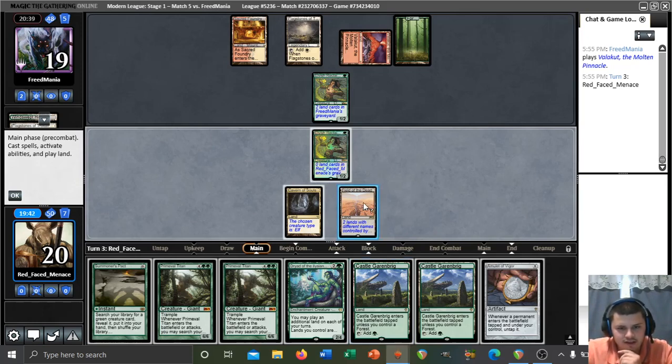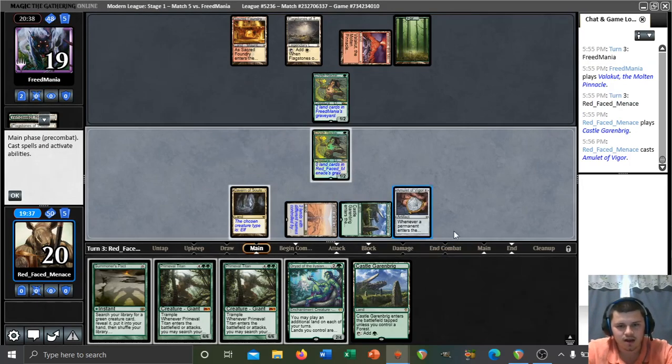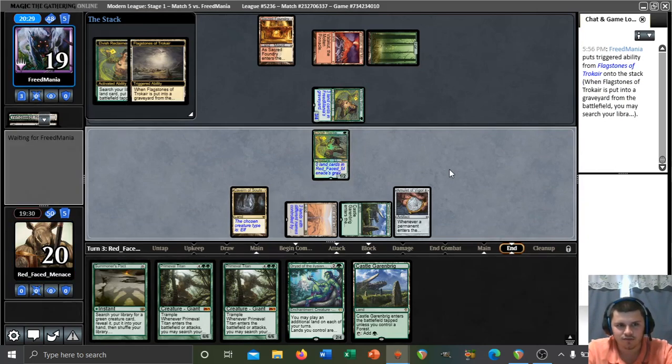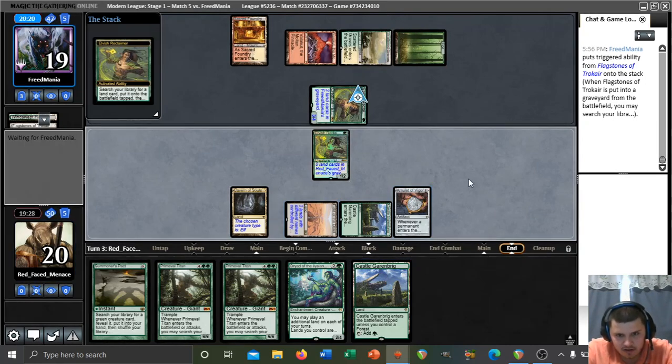Our opponent's just passing with all their mana up — I guess they want to activate Reclaimer. I should have done them in the opposite order so I could activate Reclaimer — whatever. I'm not playing great these last two matches, not gonna lie. That might have been the difference between having Titan this upcoming turn and not, because we could have searched for Flagstones, then next turn sacked Flagstones and gotten a bounce land plus Temple Garden — that would have been three mana plus a land for turn to activate Garenbrig.